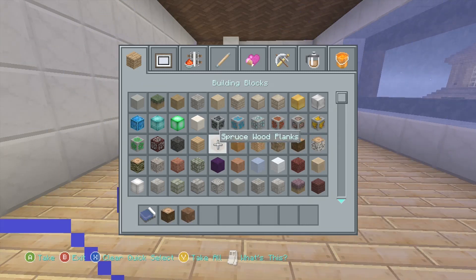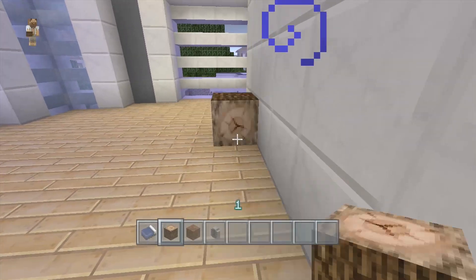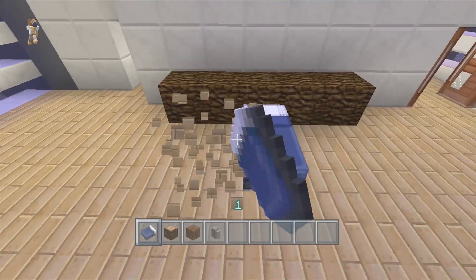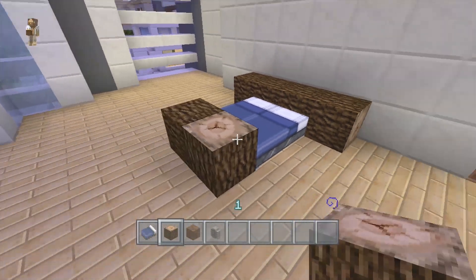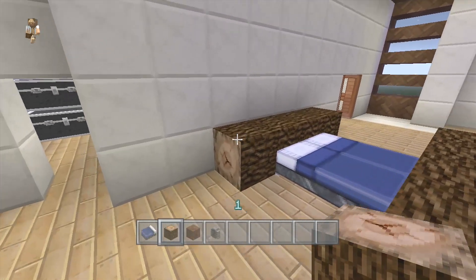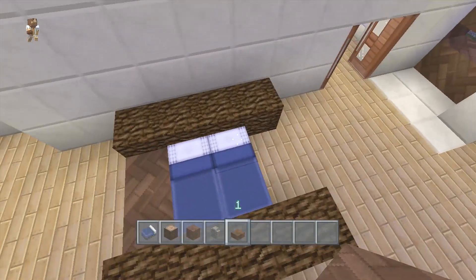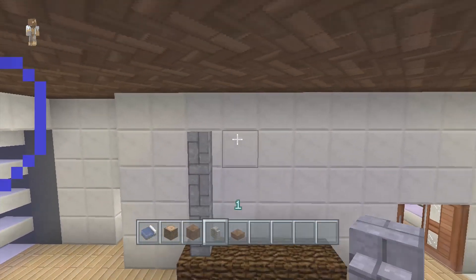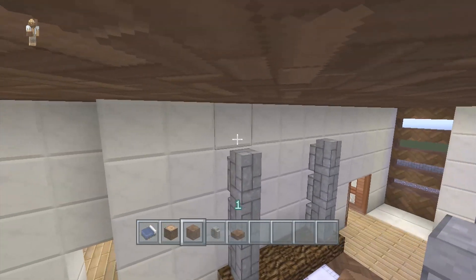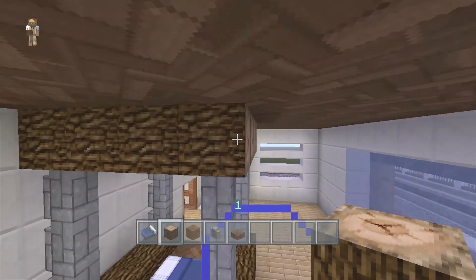For the bed frame we'll use regular spruce wood planks and cobblestone walls. Let's have sideways logs like this, then put two beds in the middle — something like this, moved over one block. Put two sideways logs at the very end, making it full length. Put some slabs in the middle using spruce wood slabs to continue the theme, then cobblestone walls stacking up two or three — I'm doing three. Finish it off with something like this, and there we go — now you have your bed.